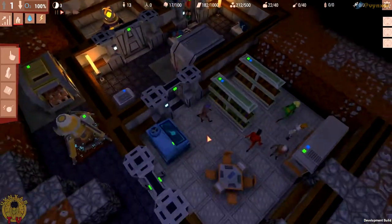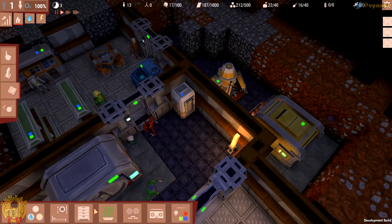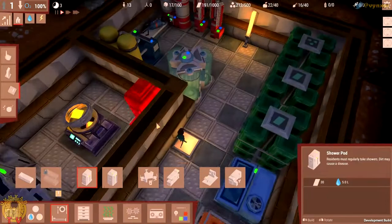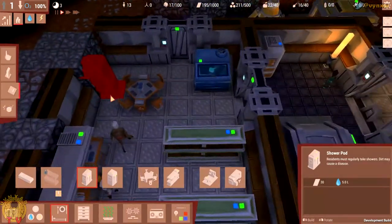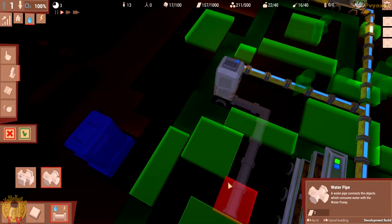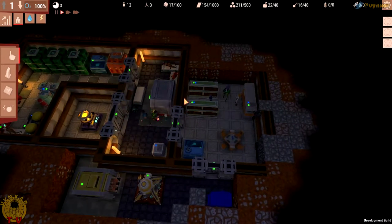I just need to find the right spot for the shower — I don't have so many spots available, this base is getting a bit small. You know what? Maybe before we go further I'm going to load the other game I've got which is a bit further along, so I can show you a few more things. Let me make a quick save here and then load that game.